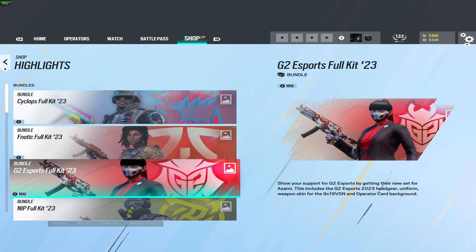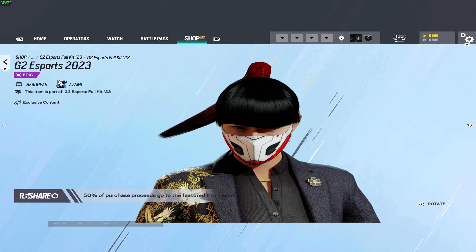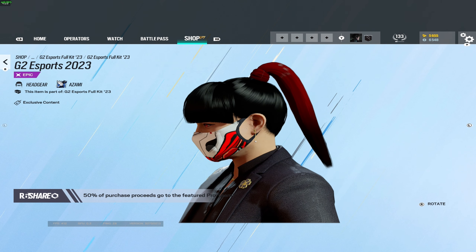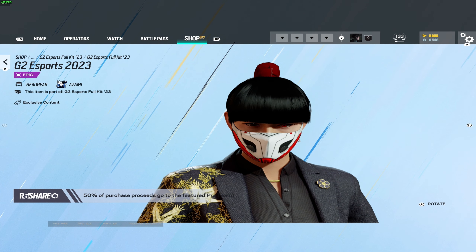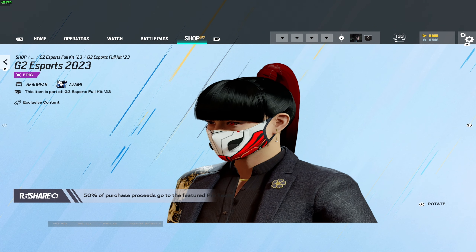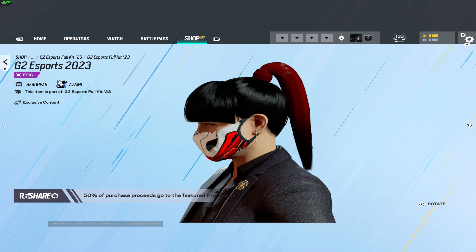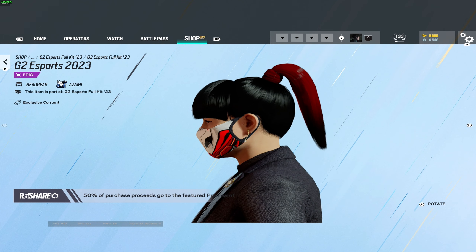Moving on, we have G2 Esports for Azami — this is going to be fire, I just know it. Here is the headgear, the mask for Azami, and even her ponytail is red. So much design has gone into this, this is fantastic. Look at the hair — it's black at the front part and then the back with the ponytail it's red to match the color scheme of G2. That is honestly such a smart design choice.